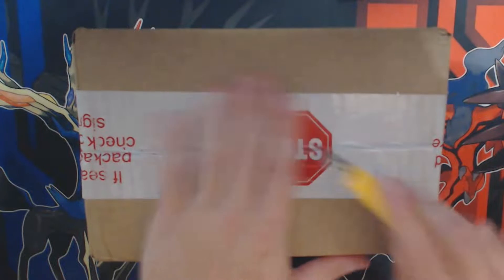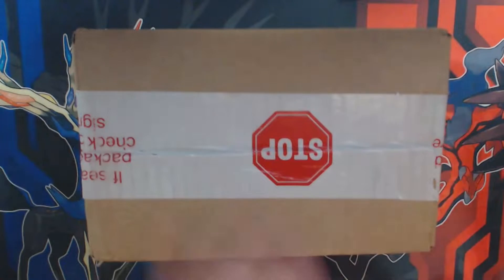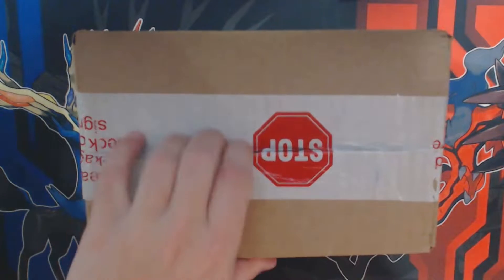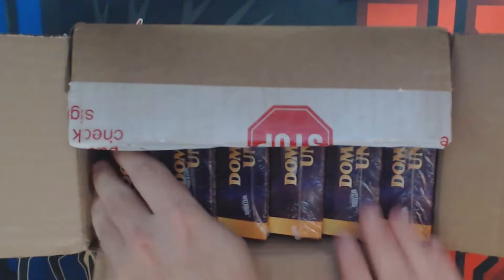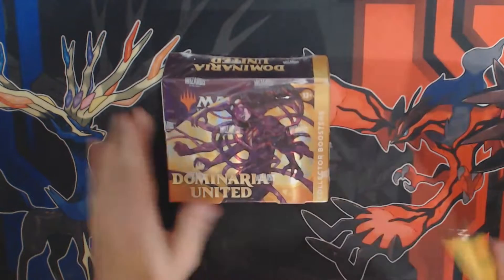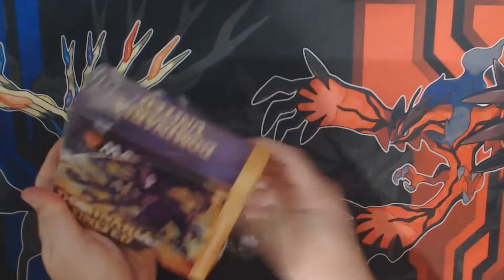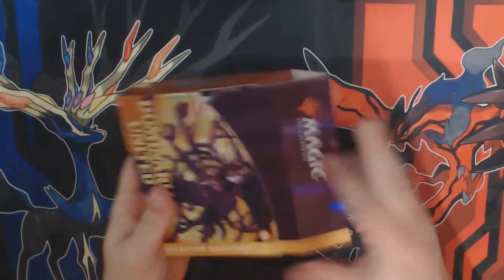All right, we're back. You see the case — you know what time it is. Dominaria United case. We said we'd do it, we're looking for those lost legends. We're gonna open this entire case, one box at a time. Box one! Let's do the first one — we're gonna go through all six, find those lost legends. Weird shrink wrap but not to worry. Since this is the first box of the case it's gonna be a little longer video than the rest.